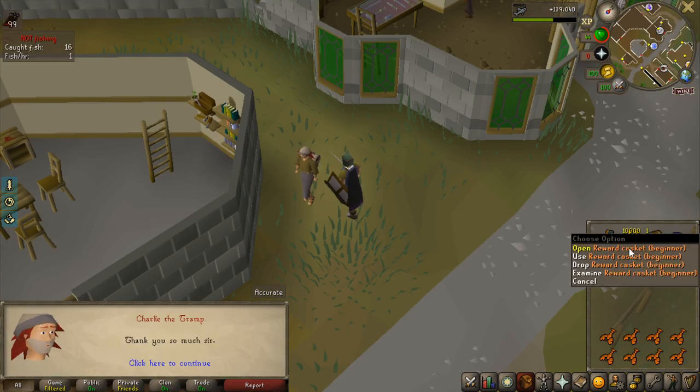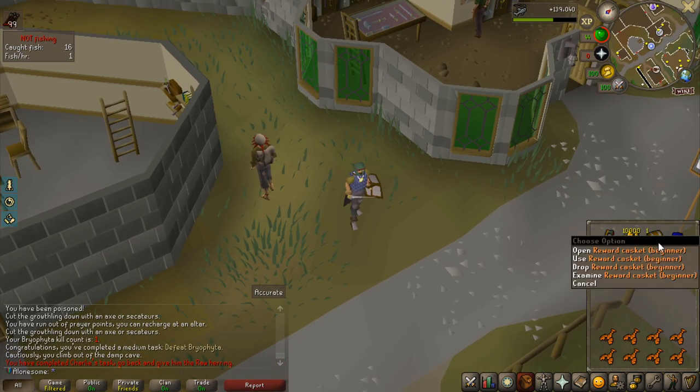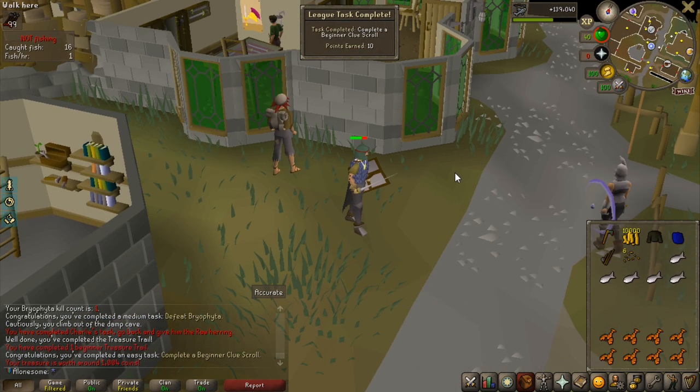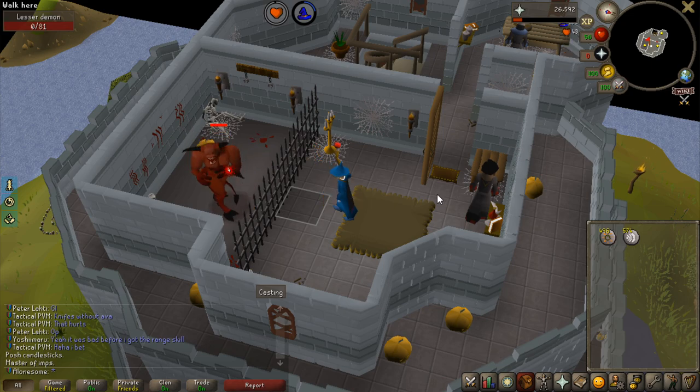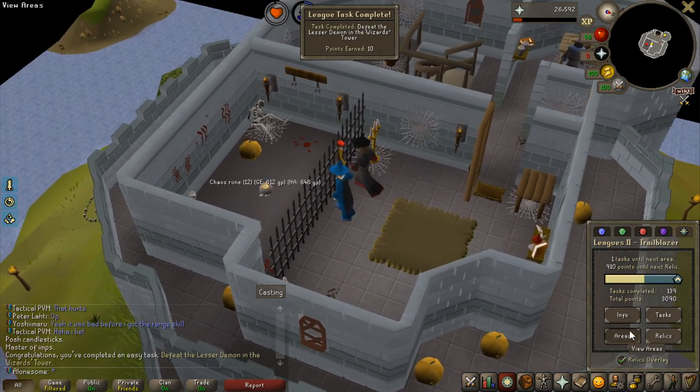I could complete the Casket, so regardless, this is going to be one task, and if I get a Unique it is going to be two tasks. Let's hope we do get a Unique. That is not a Unique. Finally, there is not a million people standing in queue to kill the Lesser Demon, so that is going to be my final task for a new area.